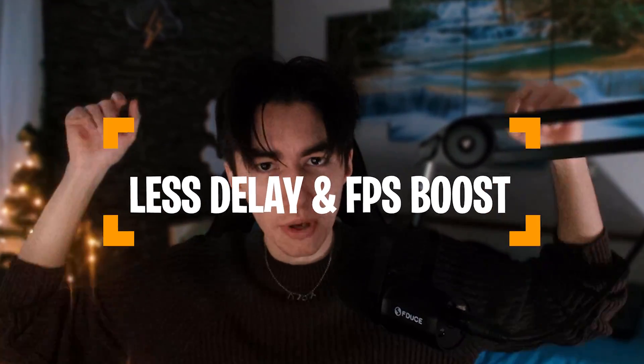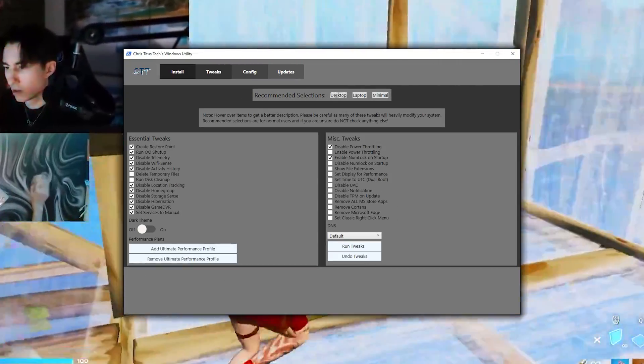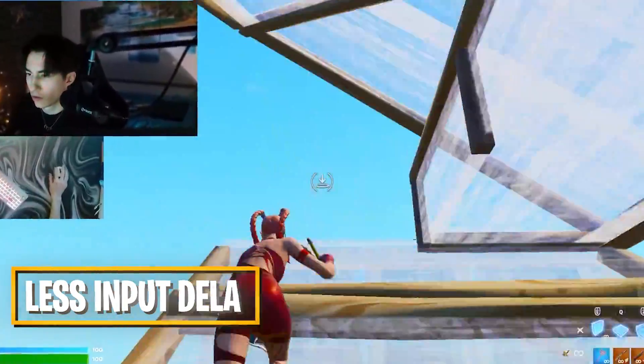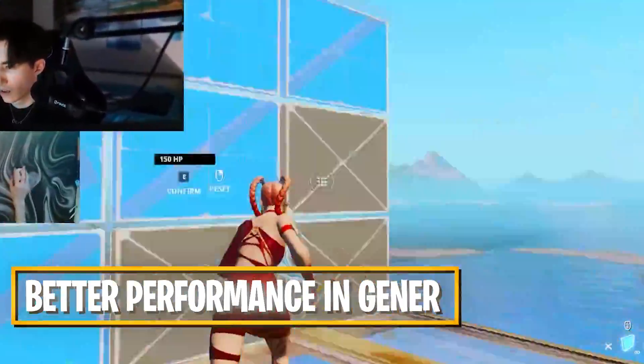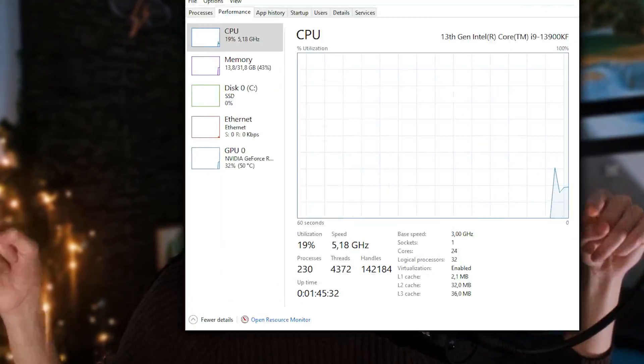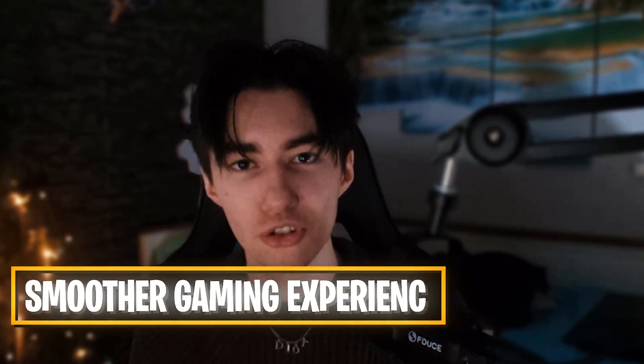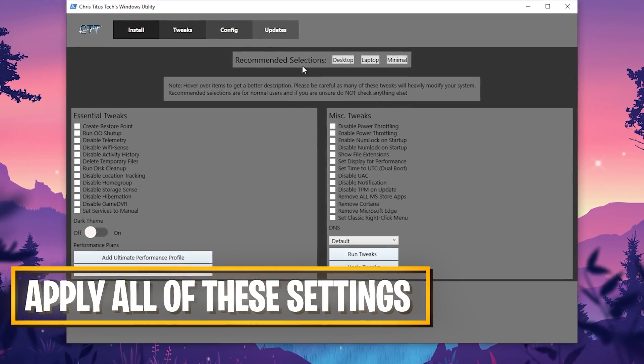Today I'm going to show you how to utilize this program to get our processes down in Task Manager, which is going to reduce our input delay for gaming and give us better gaming performance in general. Apply all the steps correctly and you can really bring down the processor count, which is going to be super beneficial for latency and will give you a smoother gaming experience in competitive gaming.